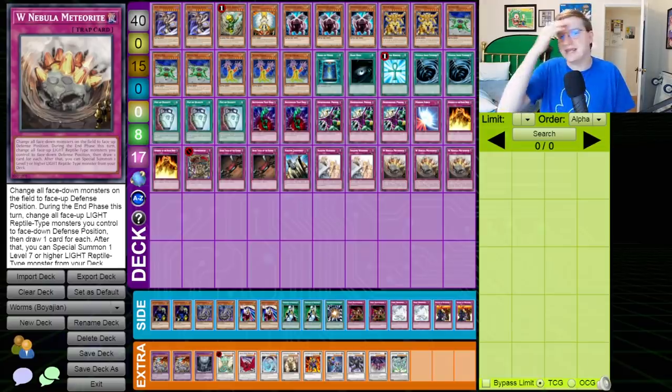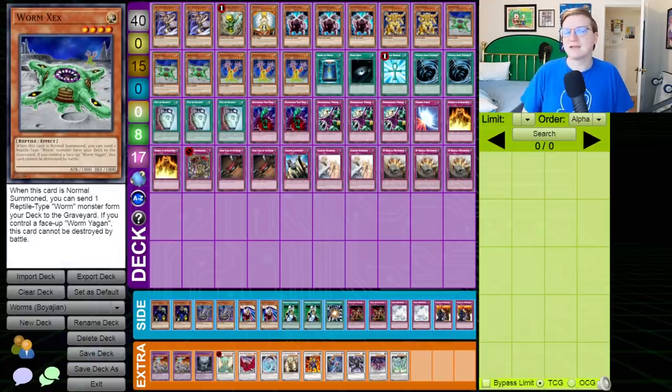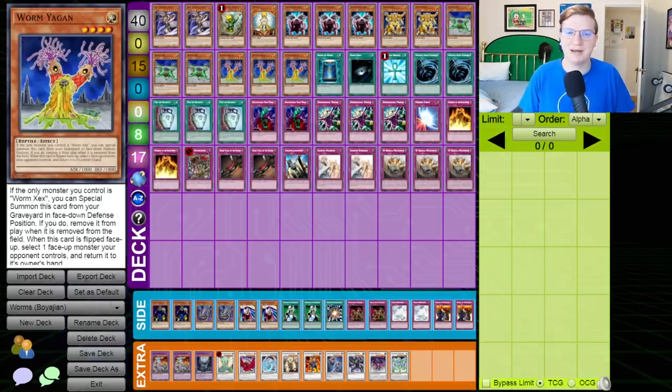Worms are an archetype that was released in Hidden Arsenal, and they were expected to be very good. Their gimmick is that they have one monster for every letter of the alphabet. Mostly these monsters are terrible, but a couple of them — particularly Worm Zex, which represents X, and Worm Yagan, which represents Y — are extremely strong. Zex, on normal summon, can send a reptile-type worm from your deck to the graveyard, and if you control a Yagan it can't be destroyed by battle. Yagan, if it's in your graveyard, can be special summoned in face-down defense position, and if that happens is removed from play when it leaves the field. When it's flipped, you can bounce a monster your opponent controls. This one-card setup was backed up by some of the most powerful trap cards ever printed in Yu-Gi-Oh!